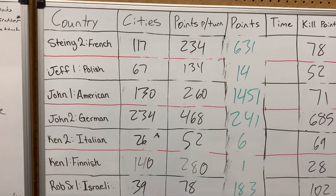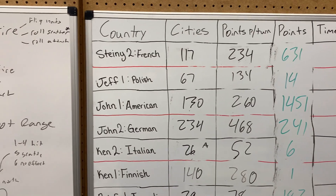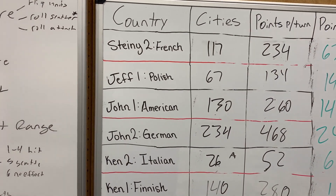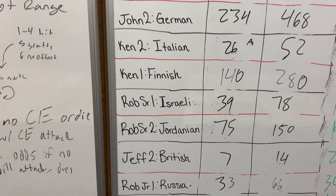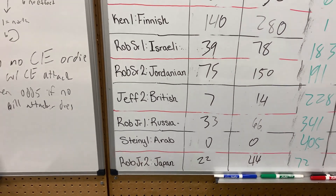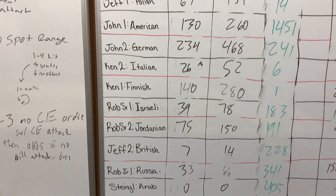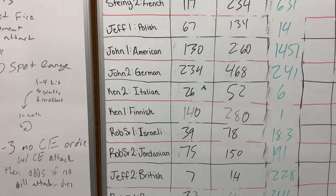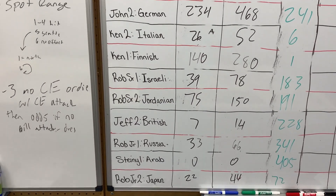I'll talk a little bit about how to read this board. Over here on the left, we have the countries as well as the name of the person who owns these countries. We have 12 countries with 6 players, so each player has been given 2 countries. The turn sequence in which they are listed is completely random, determined at the start of the game.